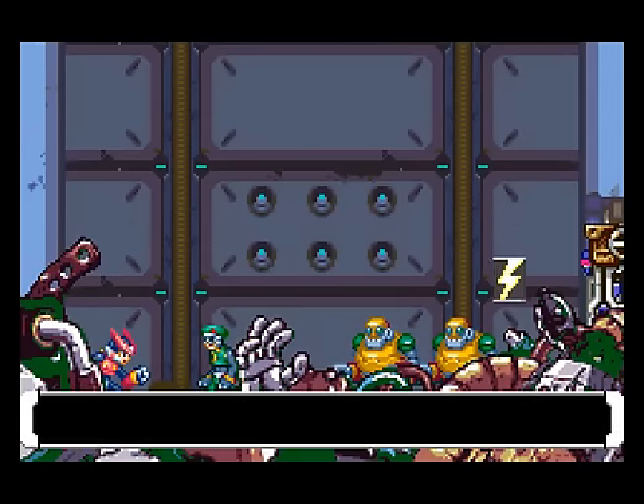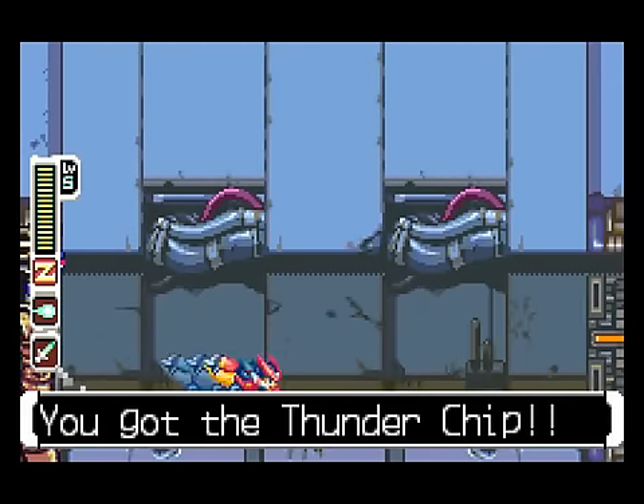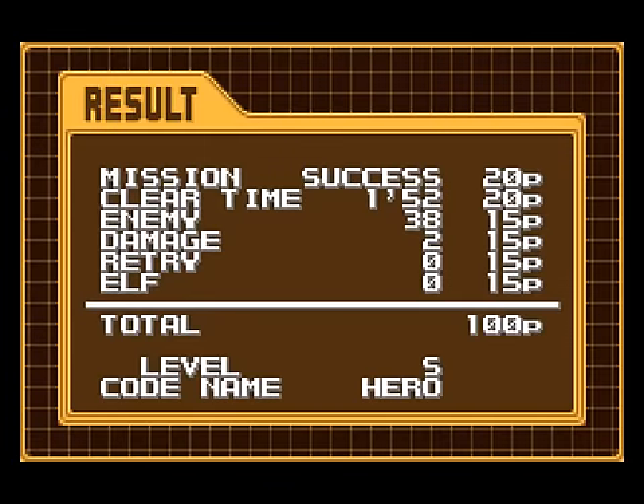This is pretty much the case for every boss later on — if you want to do good in this game, you have to know what they're doing. The big joy about the boss fights is that you still have to adjust. You don't have to memorize their every move because you can't — they're random. You have to know how to react to each situation and sometimes you can get pretty dicey anyway.